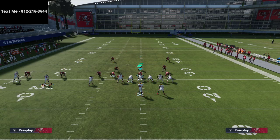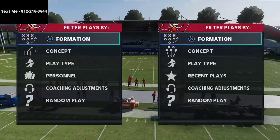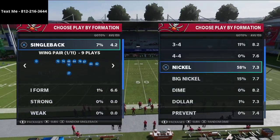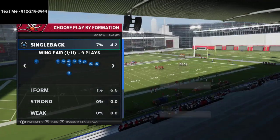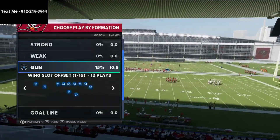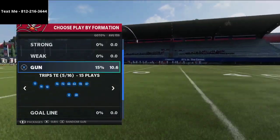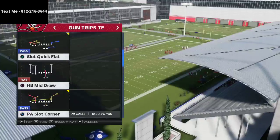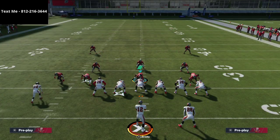The next thing JWall would do that I thought was really smart — I need to grab his other play — was curl flat. If you haven't joined my text message membership, I just released a full one-hour-plus scheme on trips tight end offense showing everything the pros are doing. It's completely free — just text me at 812-216-3644 to get that video.